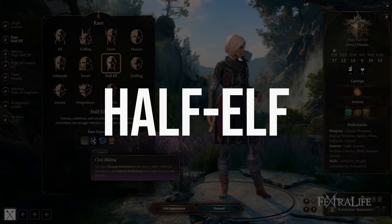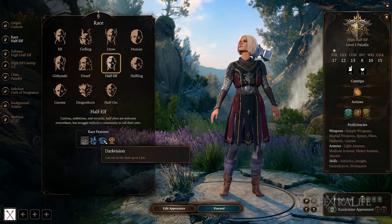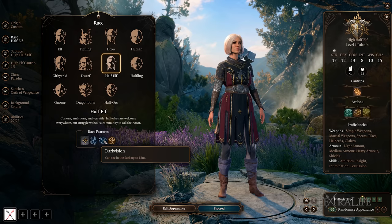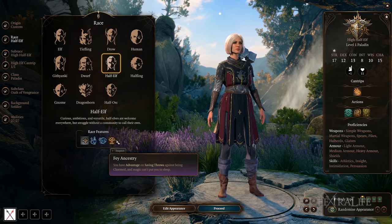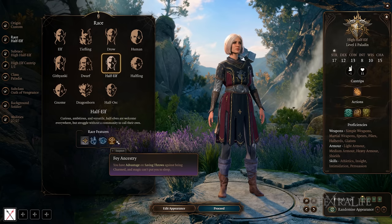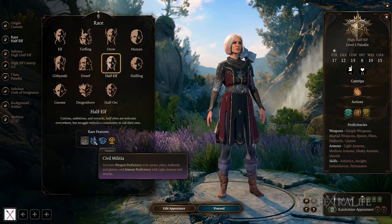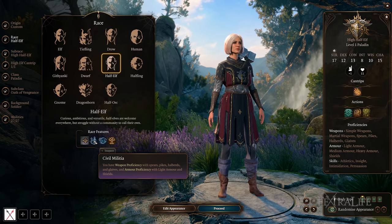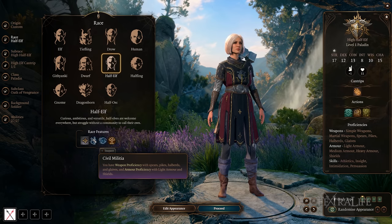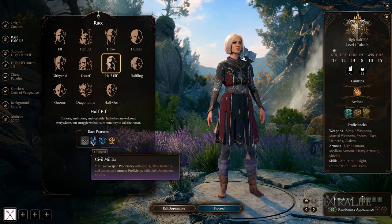This takes us to Half-Elf. They have weapon proficiency with spears, pikes, halberds, and glaives, and armor proficiency with light armor and shields — just like humans. But they also have darkvision like elves and dwarves, giving mid to short range dark vision in dark places. Just like elves, they have advantage on saving throws against being charmed, and magic can't put them to sleep. The real choice between Elf and Half-Elf comes down to which proficiencies you need.